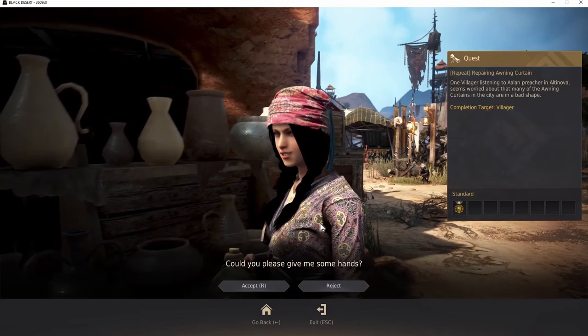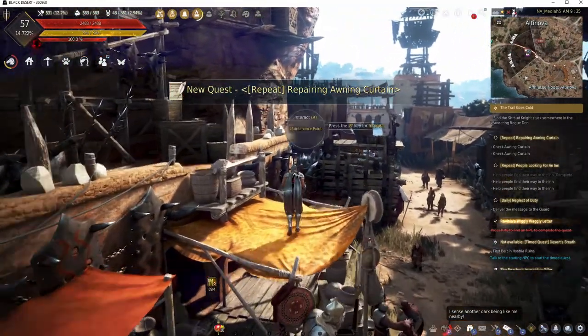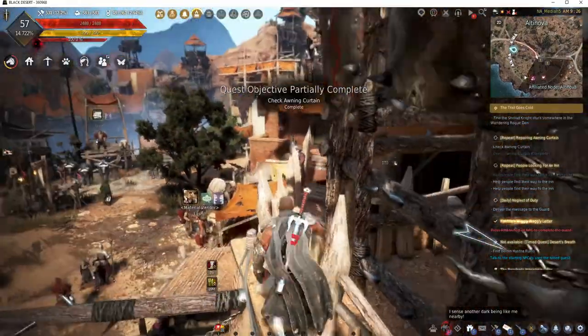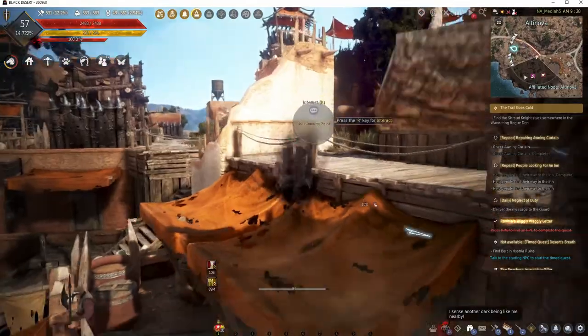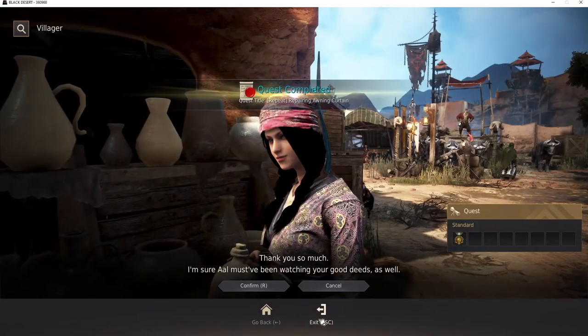She wants us to patch up some holes on some fabric awnings here. Here's one right here — interact with that. Then you gotta just jump up here. Got the ninja. Right over here and right up here is the second one. And we can hand that right into her right here.